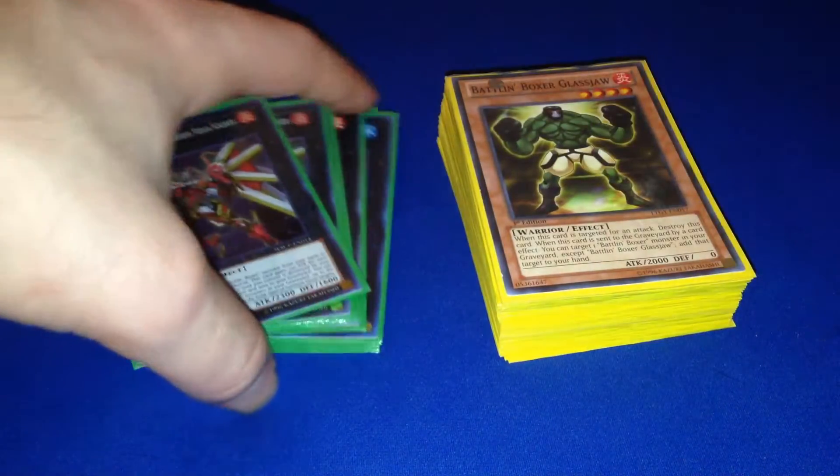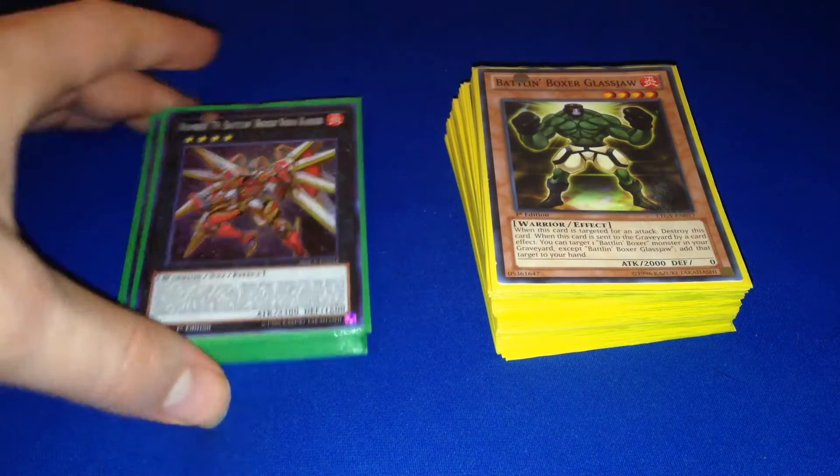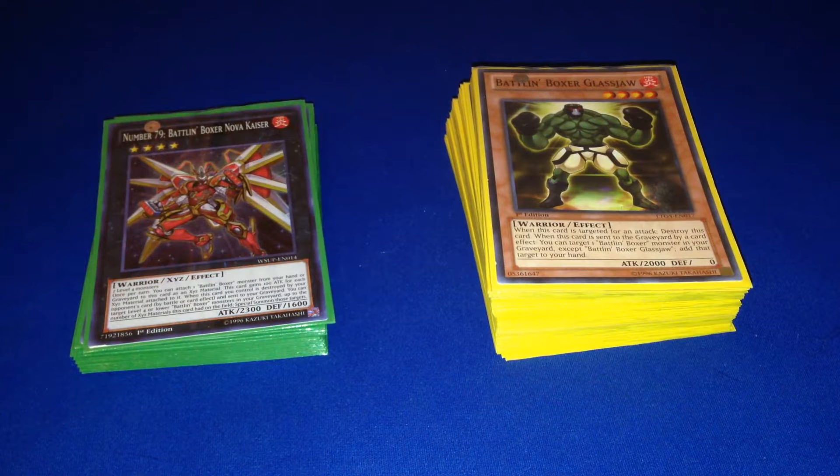Hey, what's going on YouTube, AuraStorm here with another deck profile, today talking about Balan Boxers with post-world superstars. This is one of my favorite decks. I've taken it to multiple events and tried to build it to at least reasonably compete with some of the meta. The deck still has some problems but I really enjoy it. I'm going to try to make the deck profile as quick as possible, and at the end I'll have a quick combo tutorial showing two basic bread-and-butter combos, including some of the new cards. I'll also talk about cards I don't play and explain what you might swap out. So with that out of the way, let's get to the deck profile.